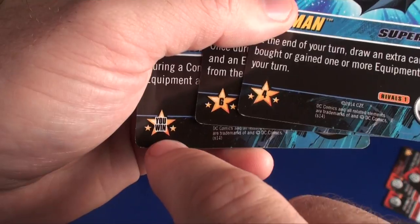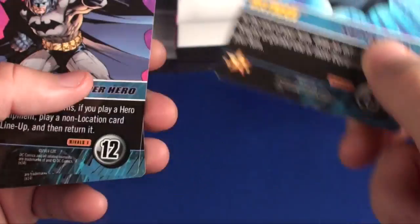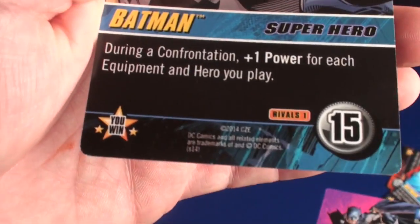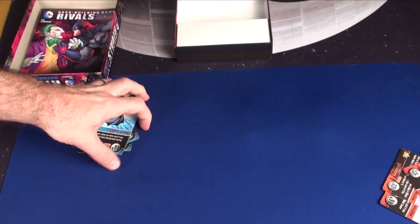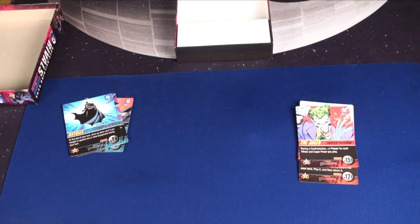These cards are each worth a certain number of victory points. So when you are the Joker and you beat Batman, you get that card — worth four victory points, then nine, then an automatic win. One of the things you're trying to do is defeat either Batman or Joker, depending on which side you're playing.